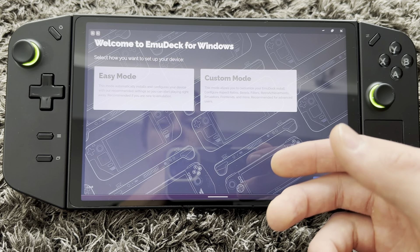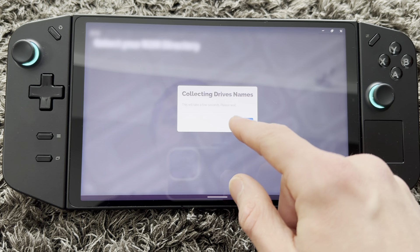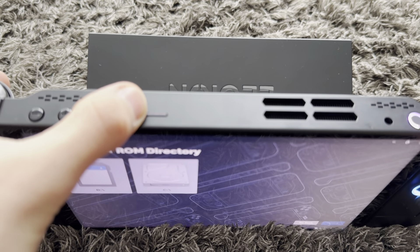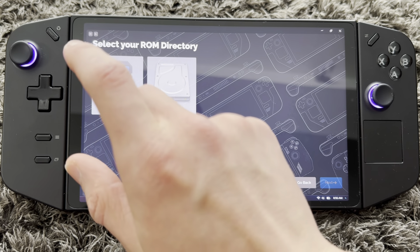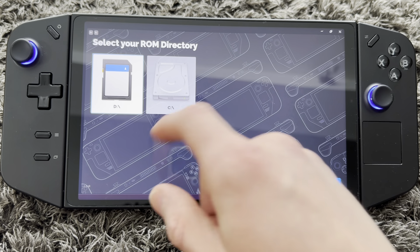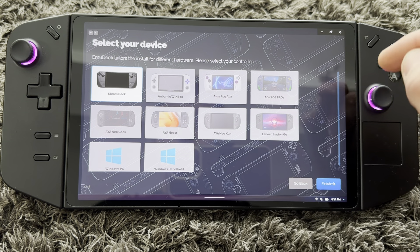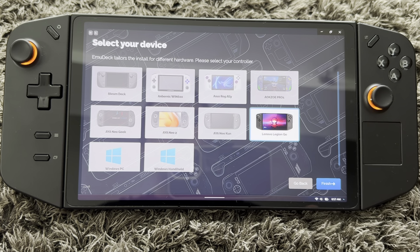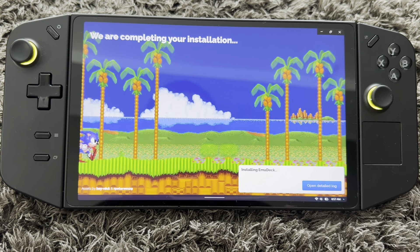Once this comes up, you're just going to press Easy Mode — why make it hard for yourself? You have your main drive, and I have an SD card. I do recommend that you get an SD card because that's where you're going to put your ROMs that you legally obtain. I'm going to press on the USB drive because I want to have my games there. Press Install, then choose your device. I am on the Lenovo Legion Go, so I'll press that and press Finish. If you're on the ROG Ally you press that and press Finish.